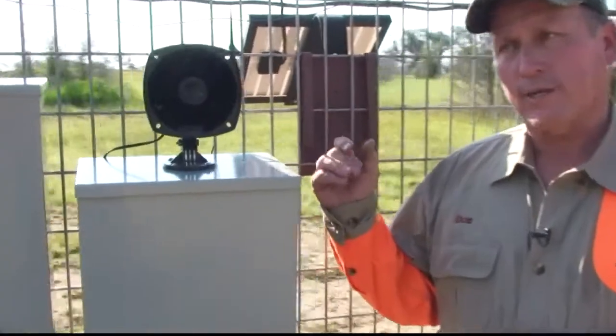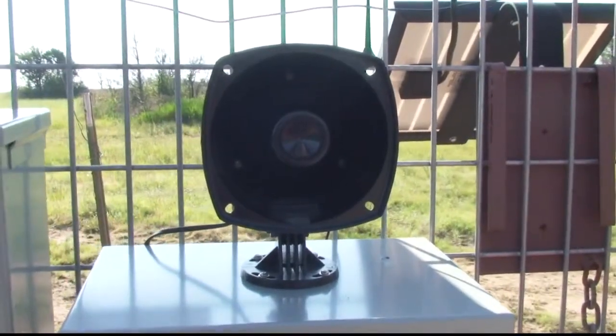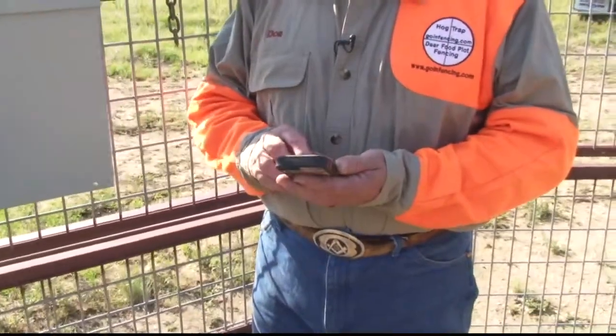We've got the game call that sends out a distressed rabbit call. All you do is go back to the app, hit a button on the app, hit close, and it'll come up and tell you that it's fixing the trigger. It's a preset time that it's going to trigger — it could be five seconds, it could be 15, depending on what you set it up to do.